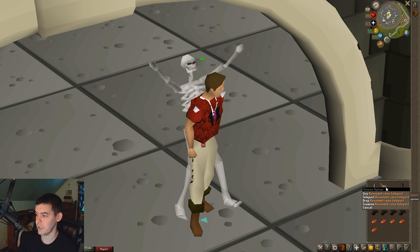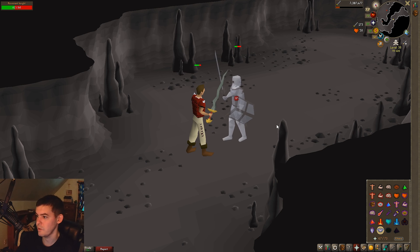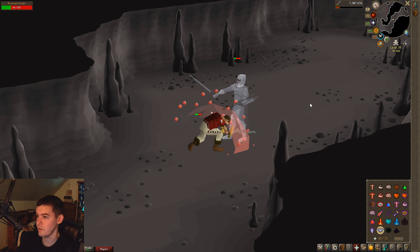I like to bring Stamina Potions and Divine Super Combat. Let's head into the cave. These guys already spawn — they spawn so fast, which is why it's so good. Before I was fighting demons and they take so long to spawn.